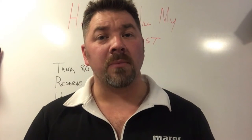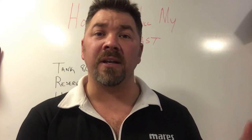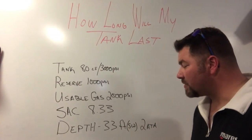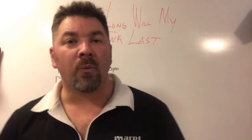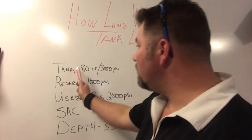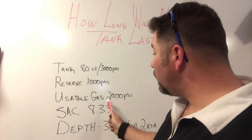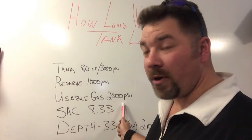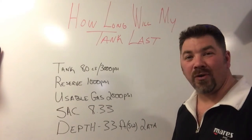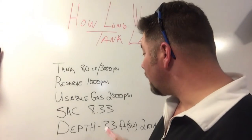My SAC rate is going to be 8.33 psi per minute at the surface — we got those numbers from the SAC rate formula in a previous video. The depth we're going to be working at is 33 feet. What I need you to be able to determine is how long an 80 cubic foot cylinder with 2,000 psi of workable pressure will last at 33 feet.